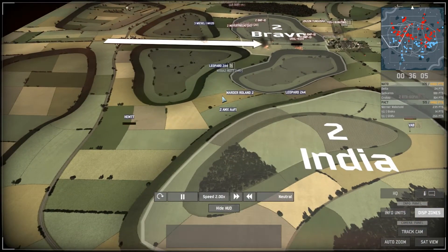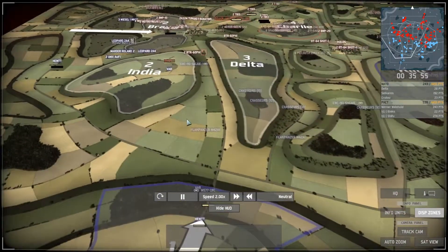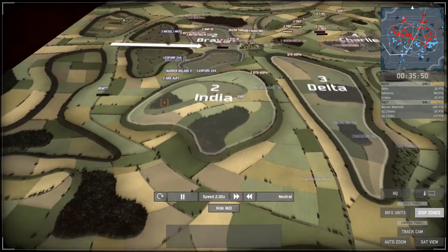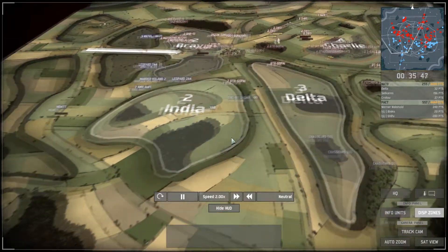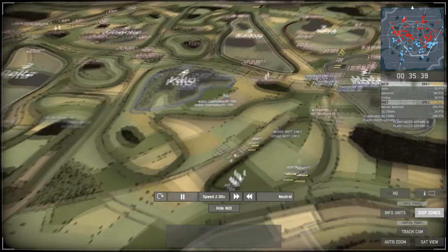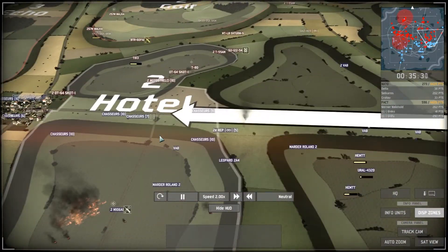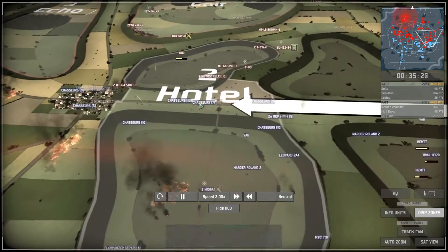On the left side the Leopard 2A4 has pulled back to defend but with no commander left there's not much to hold. It could just pull back to India. On Kilo, NATO is still holding — the only sector really being held. I decide to attack a bit with the Chasseurs over here.